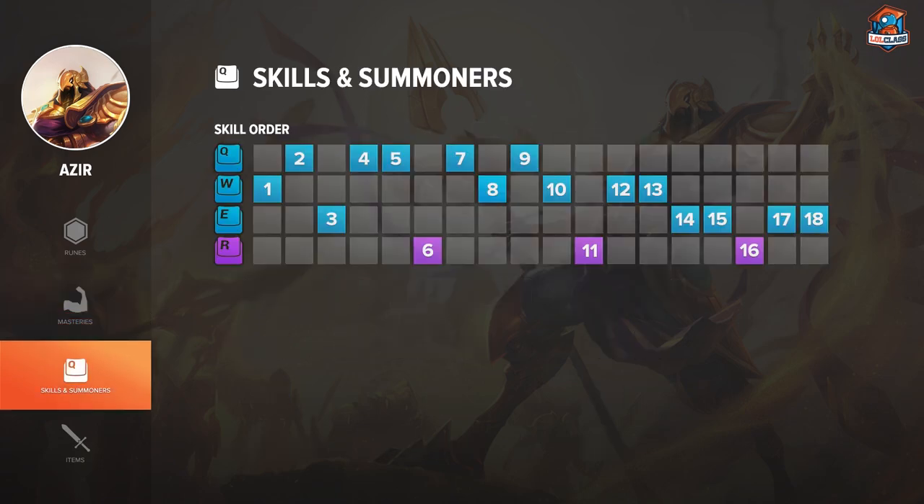For the early game skill order, I obviously go W since this is the only spell you can actually level at level one. At level two, I go Q for the early game trades — W is pretty much useless without the Q. At level three, if you feel like the jungler might gank, you should go E. If you're looking for even more lane dominance, you can go for another level in Q. After that, max Q into W into E for the most overall damage possible.